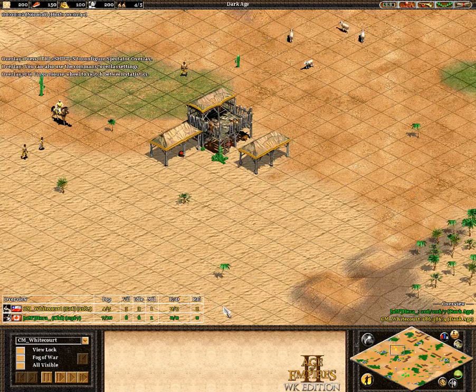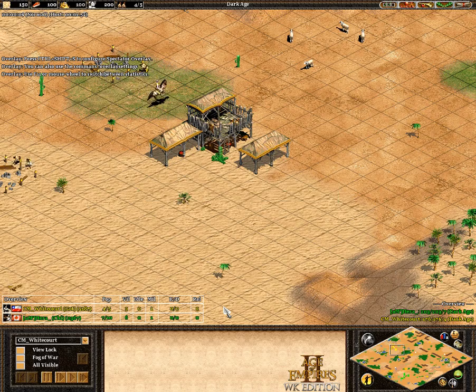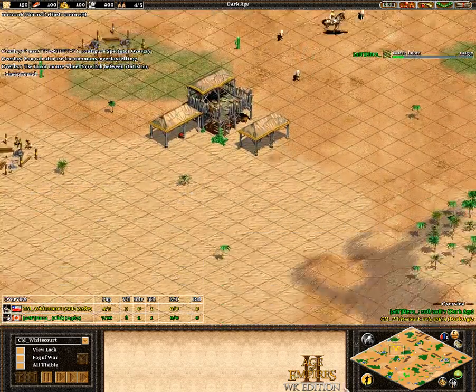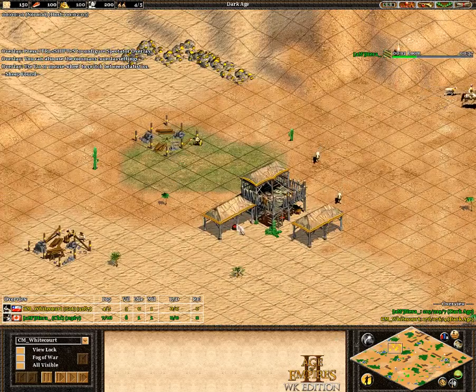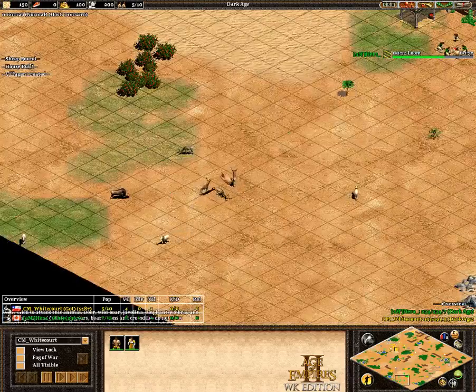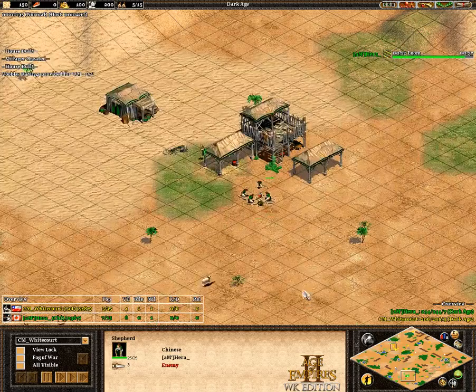Hey guys, Jadero here, and welcome to another 1v1 match on Arabia. In the yellow, playing as the Goths, we have White Court, and his opponent, playing in the green, is Hera, and Hera is the Chinese.